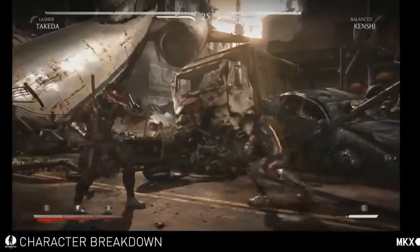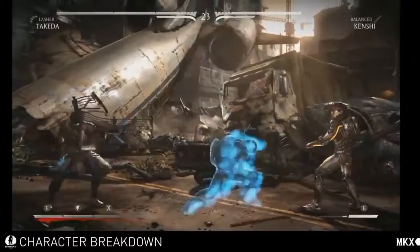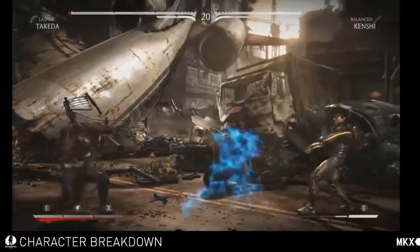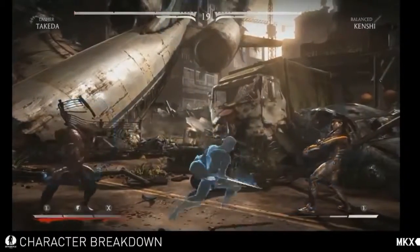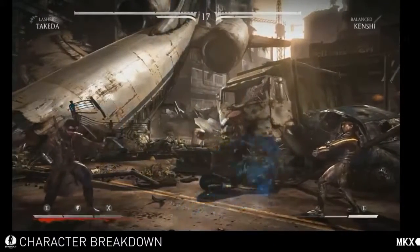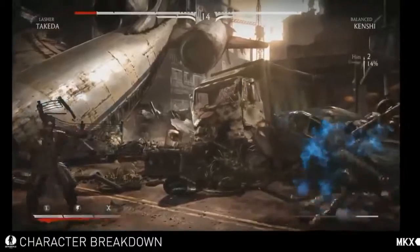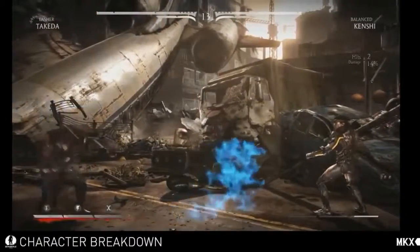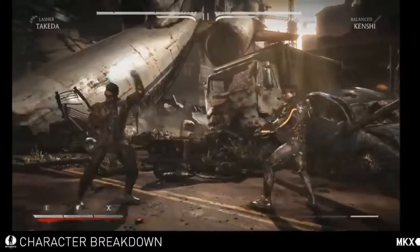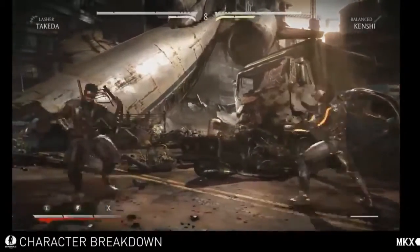He also has a TK Slice. This one you must block high. You can control the position on this one — there are three different ranges: close, medium, and far, so you can dictate where you put it. The EX has an extra hit on connect and knocks the opponent down. So also some good zoning tools from Kenshi. He's really good at far range and then when he gets up close also.